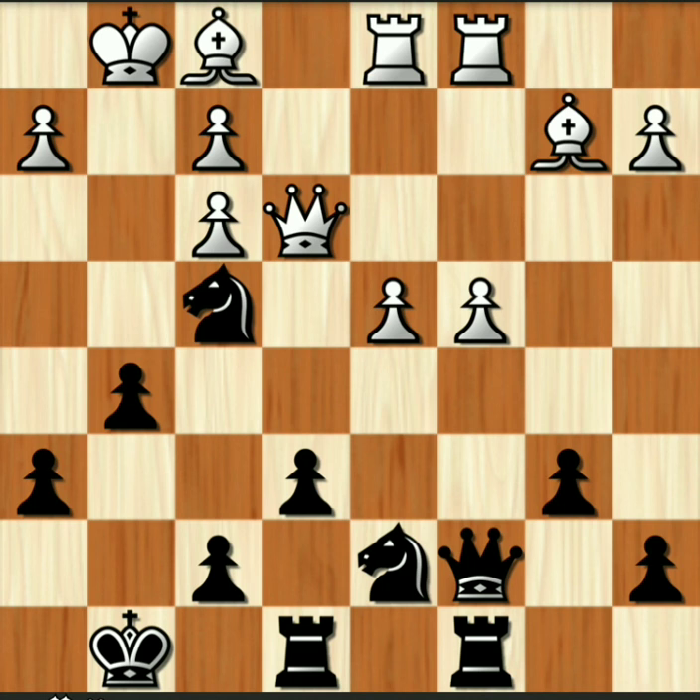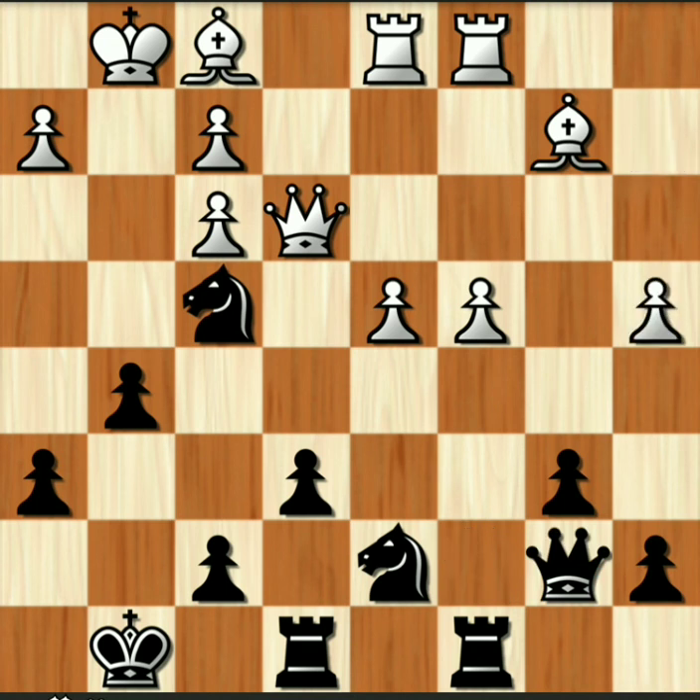The computer really wasn't happy with my g5 move — it does weaken my king position — but I'm going to be exchanging off these queens very soon hopefully. That a-pawn is advancing; during the game I thought that was just a waste of time. I should be able to put some degree of attack together, forcing him to exchange off the pieces and hopefully take advantage of a weakened pawn structure.